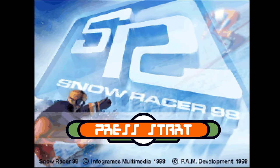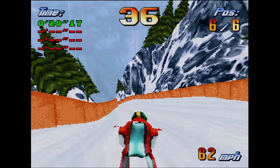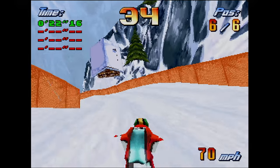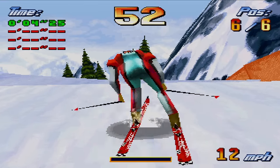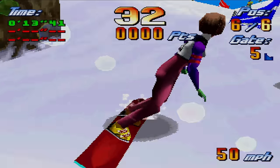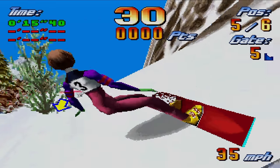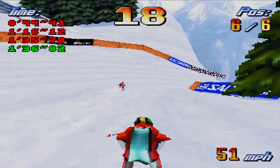Here's Snowracer 98 from Infogrames, a skiing and snowboarding game only released in Europe that can be fun here and there. To access the widescreen mode, you need to first put in the code WIDE in the password screen. This mode is extremely cropped, which is likely why it's hidden. It's nearly unplayable in spots and certainly not enjoyable — you definitely want to play it in the normal 4x3 mode instead.